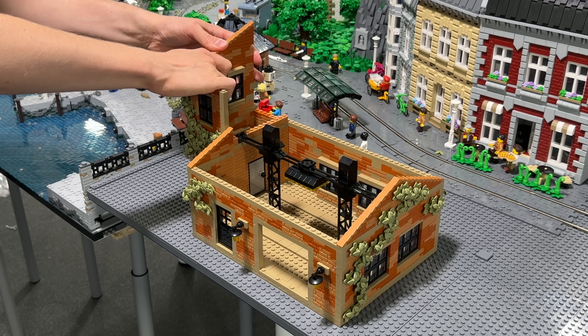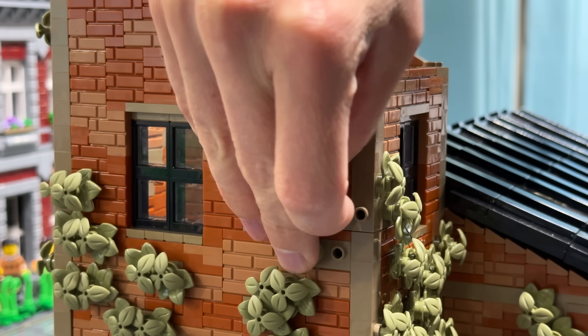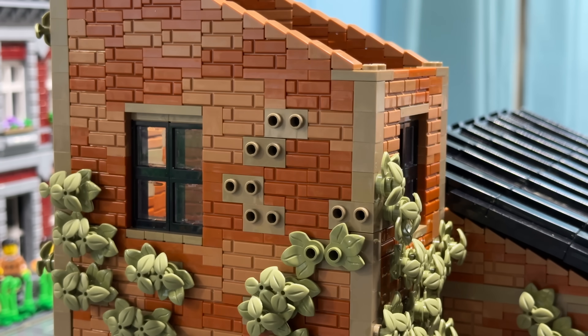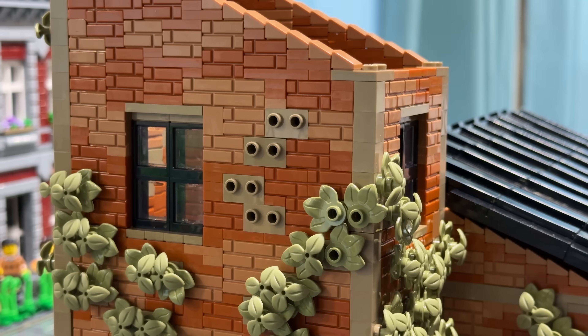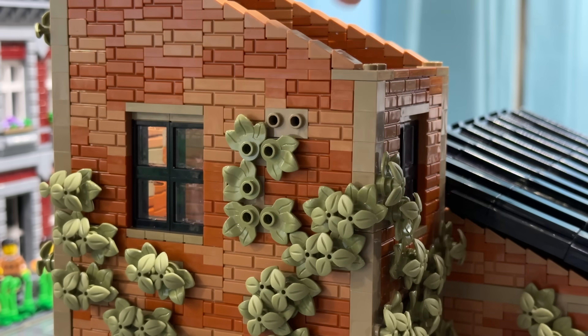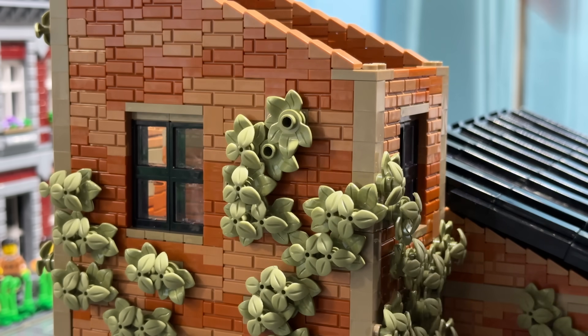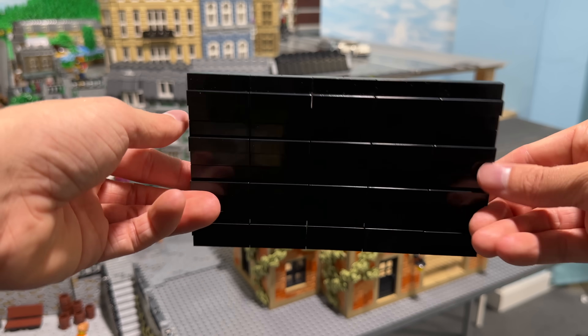My goal was to make it look a bit run down and weathered, hence the exposed bricks and the color choices for the exterior. Regarding the ivy, this time I used olive green leaves as a base and then added these three-parted leaf elements on top. I find the combination works better than previous ivy variants I have used, because it simply covers up all the brick modifieds I've used down below.